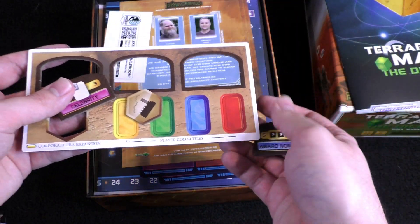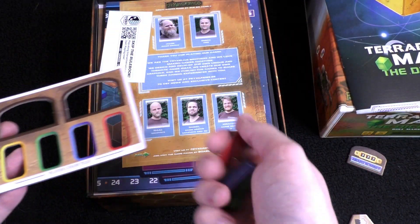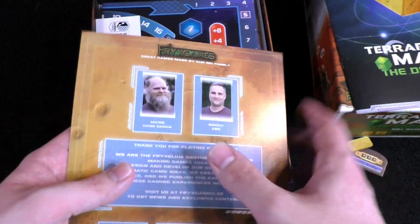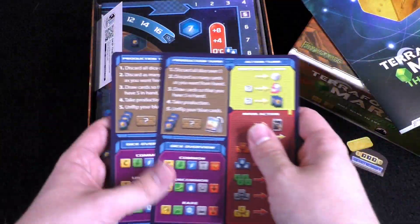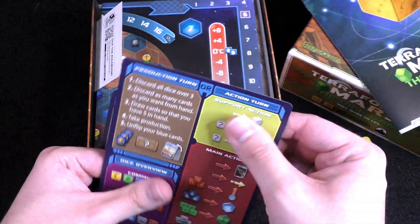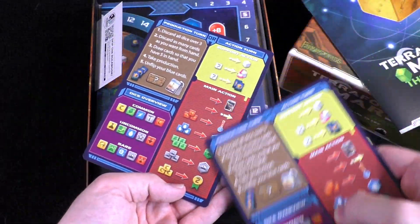It looks like we have some cardboard tokens here with a lot of familiar symbology and layout. These look like the goals you'll be going for to achieve in the game, and these must be player color markers that correspond to something — maybe a score track. We have two reference sheets, but this game goes up to four players, so I'm not sure why they wouldn't include two more. They do have a decent finish to them, not just straight-up paper. It would be nice to have two more, especially given all the symbology to remember.